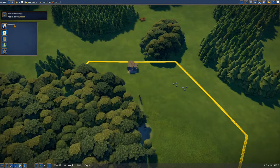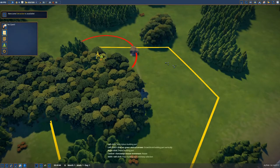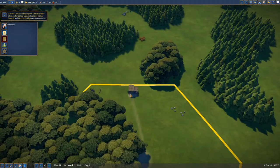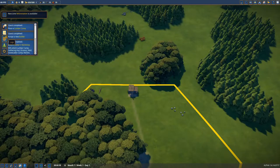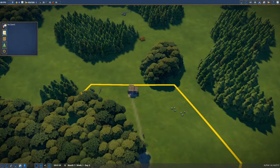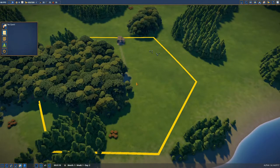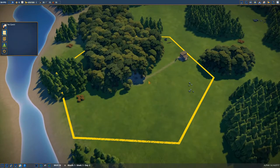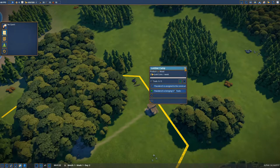We have a new quest to build a lumber camp, and that is exactly what we are going to do — we need all that wood coming in. Now you can see the red circle — that's where all the noise from the lumber camps is really a problem for people if they want to live there. So your main industries you will want to put somewhere outside of your village. There's our builder — he's picked up the resources and is going to the building site and will start building.